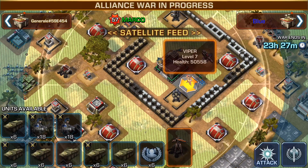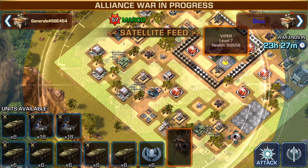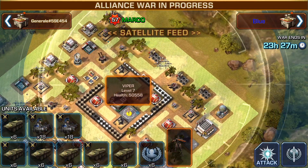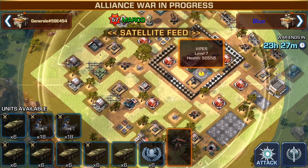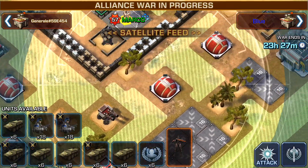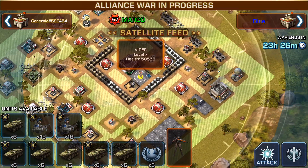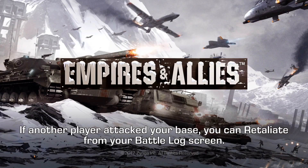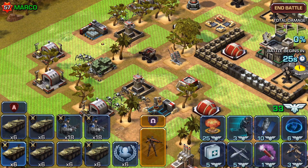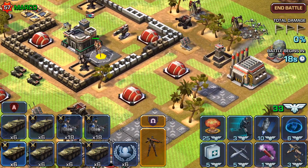I'm checking on Marco — he's got a Viper level 7, minus a level 12, and he's got mostly spiders: spiders there, spiders here. I'm counting one, two, three, four, five — maybe five total rally points. If I go to attack I should be able to see if they're starting to mobilize right away. Those guys are sort of stationary.